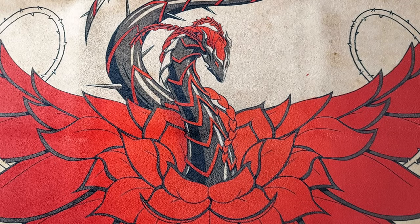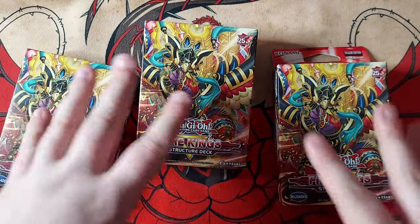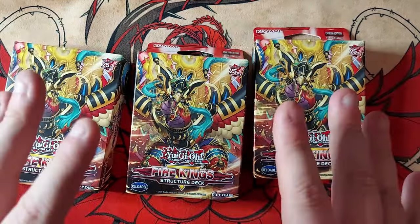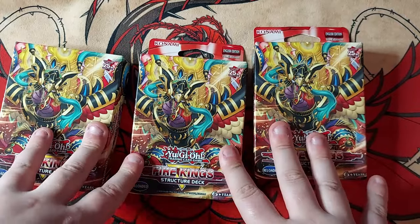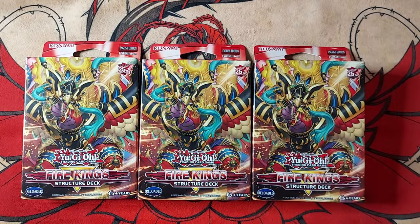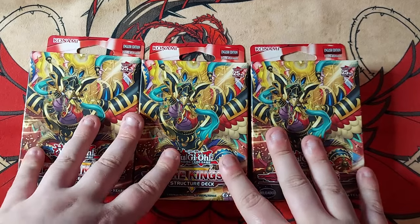It has certainly been a while since I've opened 3 structure decks. I'm pretty sure the last time I opened 3 structure decks was with the Trap Trick structure. This one is seeing a ton of use right now. I got these as a gift for Christmas, but they're about $12 on TCG Player. The budget for this episode was $42.50 — a few episodes ago I saved a little bit and totally forgot about it, meaning we have a leftover budget of $6.50. We're going to be opening something else with it, but I just haven't gotten it in the mail yet.